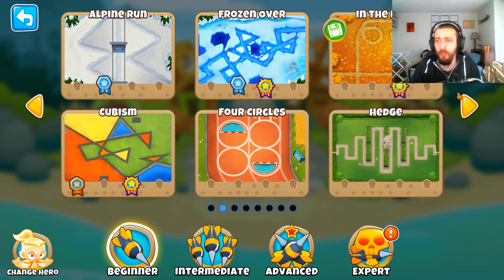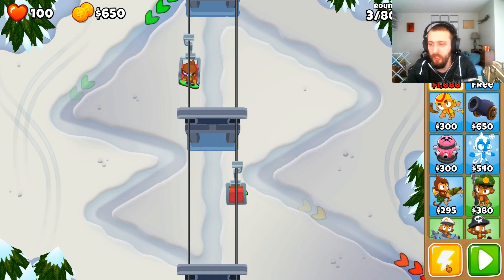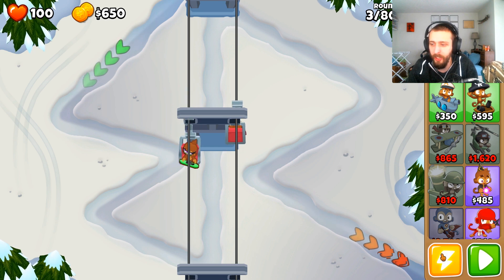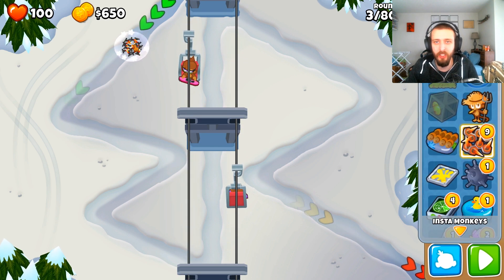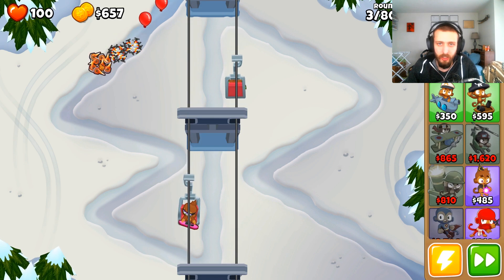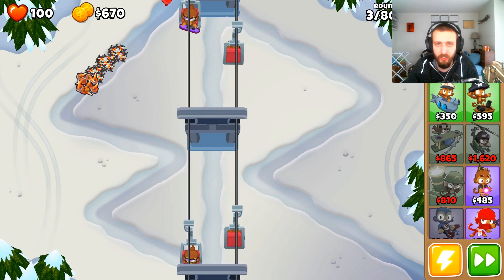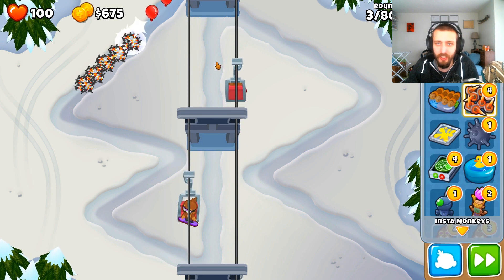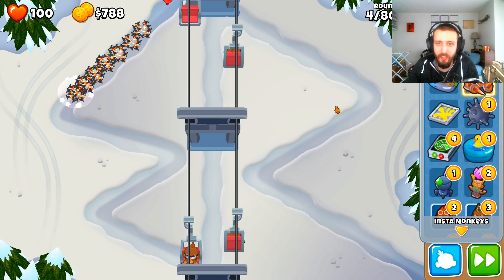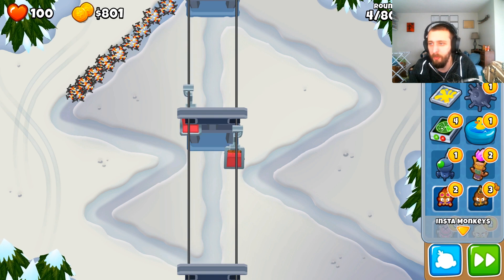We're going to do Alpine Run hard mode. Since I don't have enough money to get either the Monkey Ace or the Heli Pilot, I'm going to have to use a bunch of spikes and hope for the best — really hope that I get enough money. I hope I have enough spikes, if not I may have to just flat out cheat and get an airdrop, but I'm hoping I can somehow make this work.